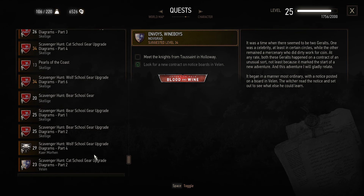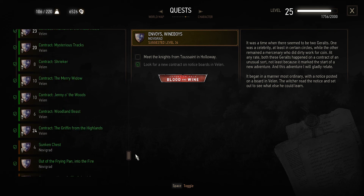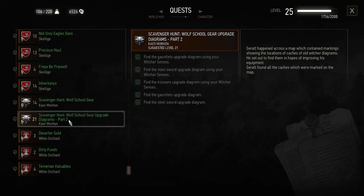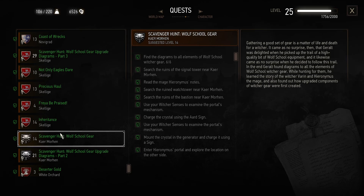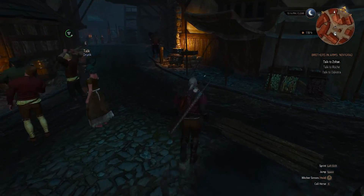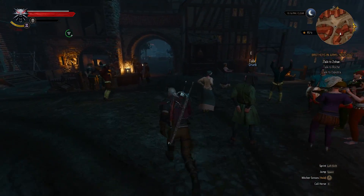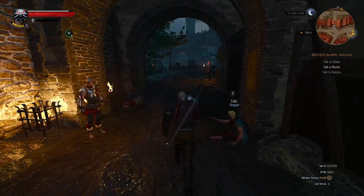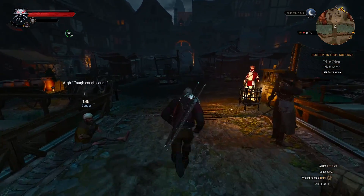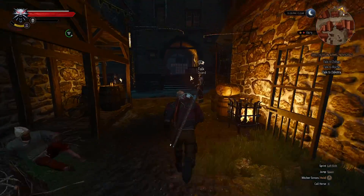Bear bear, wolf 4. I did 1, 2 — where's my third one? Interesting. More or less we got everything we need. So let's go talk to... Dijkstra? I'll go talk to him first. That should be interesting.